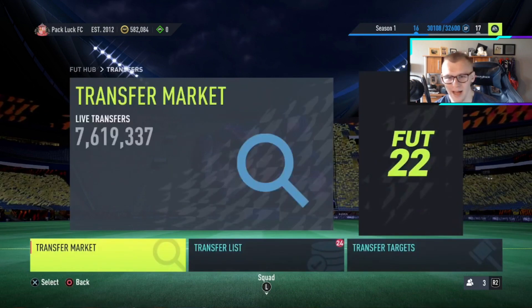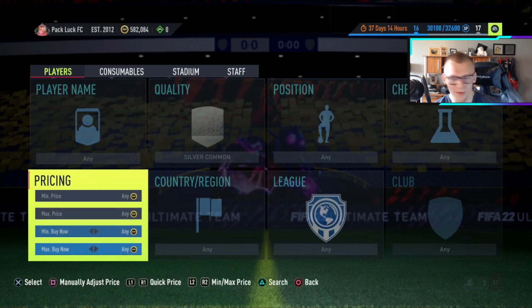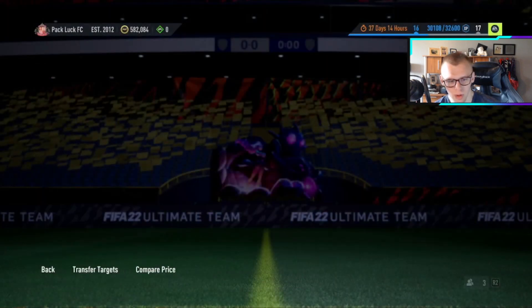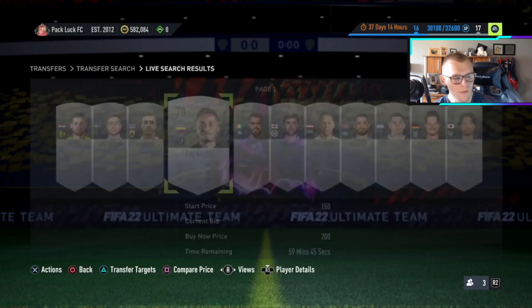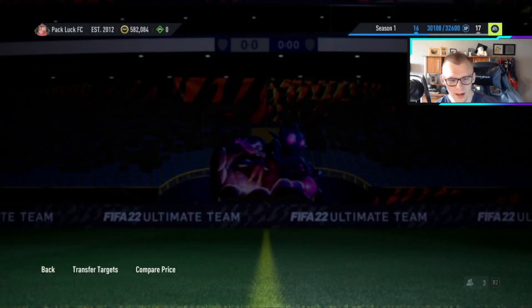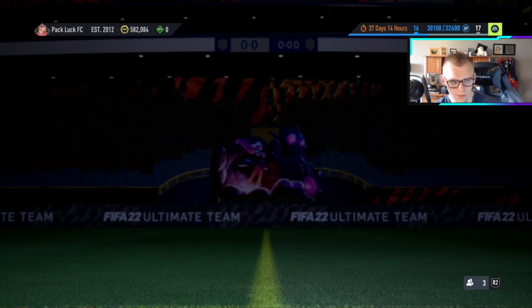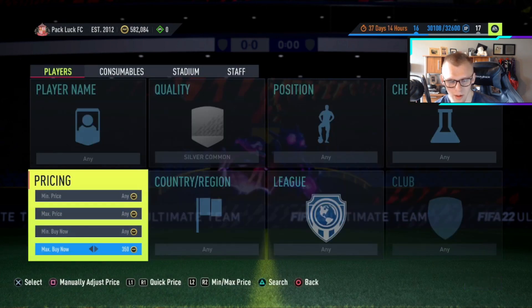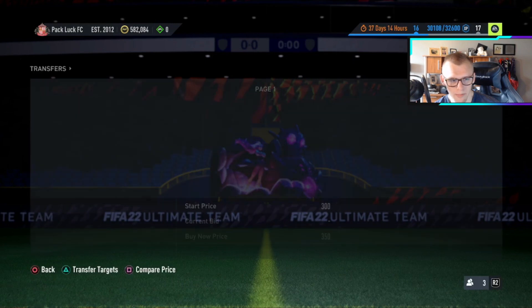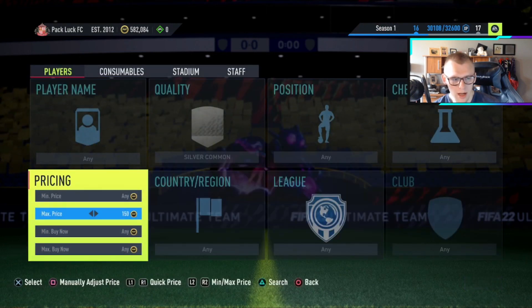Another thing to keep an eye on is silver prices. If people can't win common golds for the price they want, they're going to go for the next best thing — common silvers. Looking at the common silver market, I assumed everything on PlayStation would be going for 200 coins, but it's already at 250 to 300. It looks like everything will sell within five minutes for 300 coins, and at 350 it slows down a little bit.